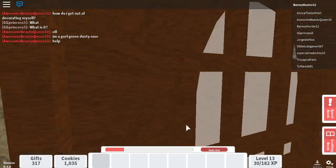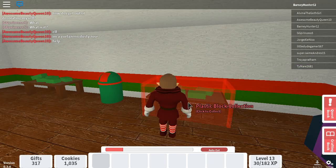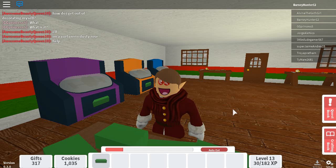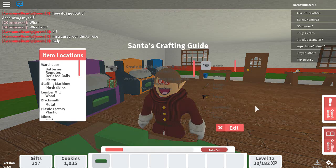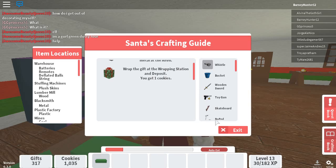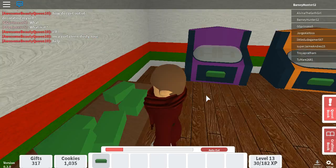So let's try making something complicated, like an RC. First, we need to get some plastic. And if you want to learn how to make everything, go to the left of your screen — you've got the crafting book right here, and it will tell you exactly how to make every single item in the game. I'm just going to show you a couple.